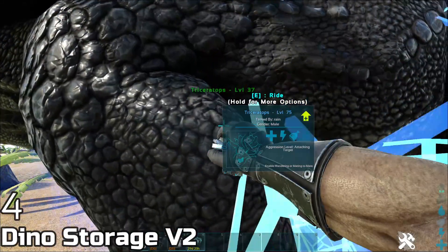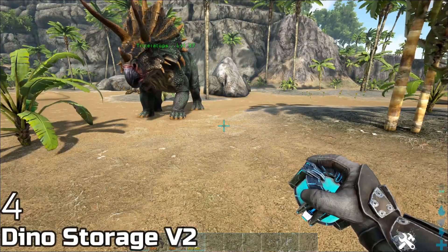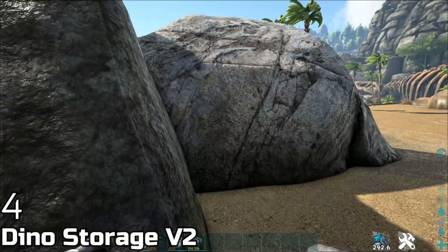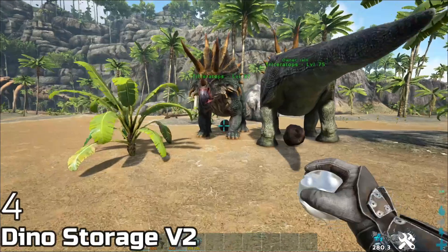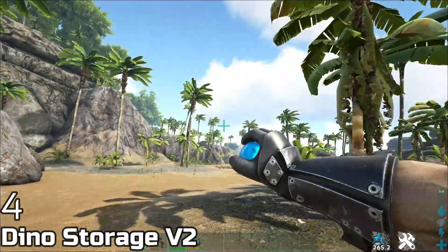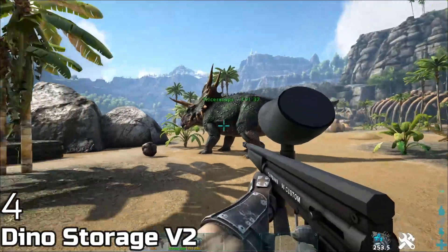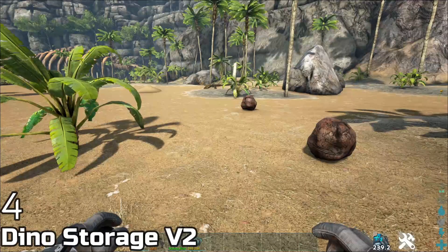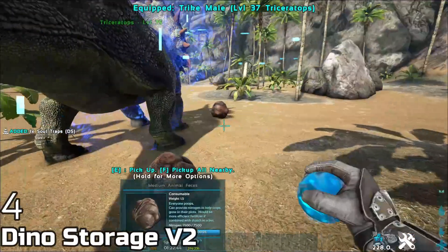Are you tired of the long time it takes to cryopod a dinosaur, the time limits on the cryopod, and cryosickness? Don't worry — you have the Dino Storage mod. Craft a Dino Storage bow and gun. You can walk up to a dino and instantly store it, or use the gun from far away. They're really cheap to make. It enhances the vanilla experience and you can throw them back out instantly with no cryosickness.